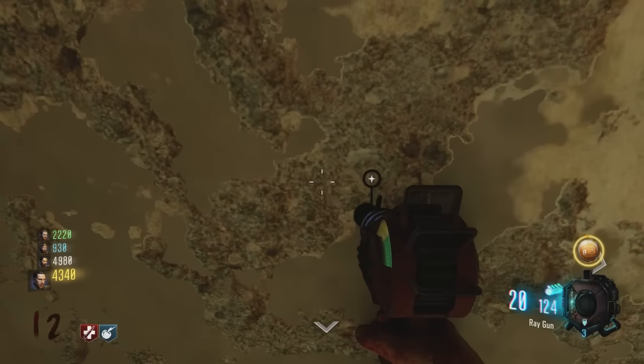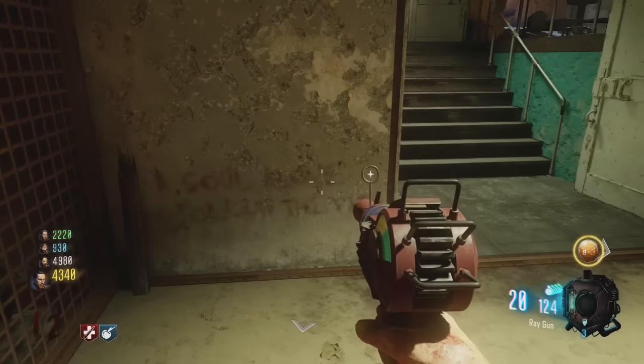Then we're going to go to Mob of the Dead. Up the stairs and to the right, we'll place the text down there.